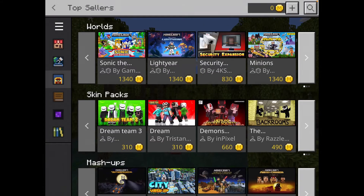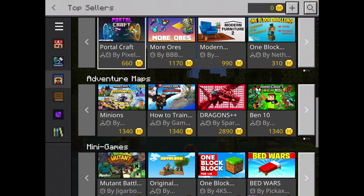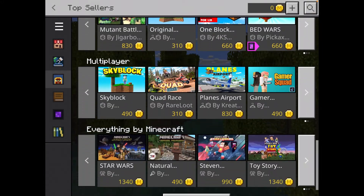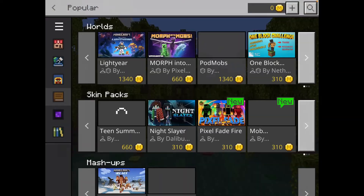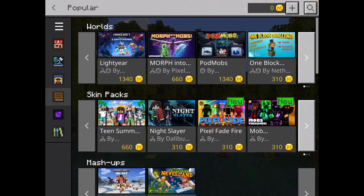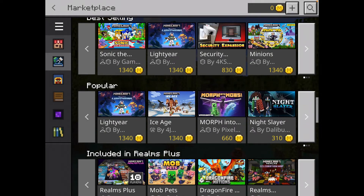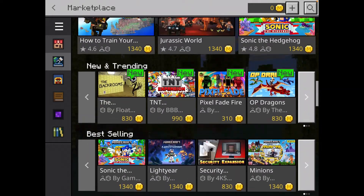You'll scroll down and there actually isn't a free section in Top Sellers or Popular. They don't actually advertise this because they want you to buy stuff with Mine Coins — let's face it.